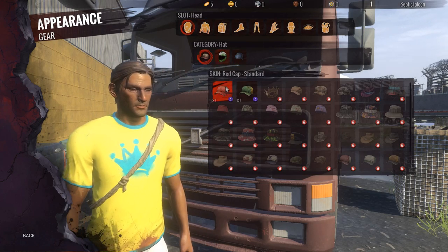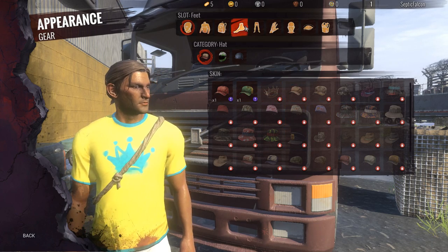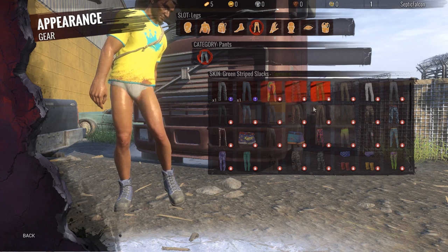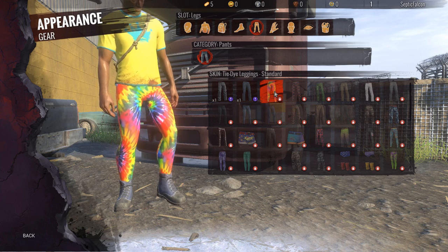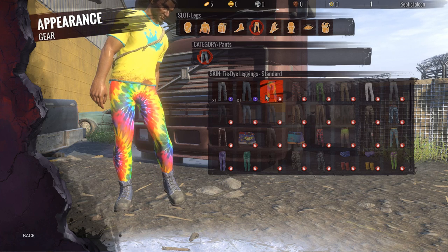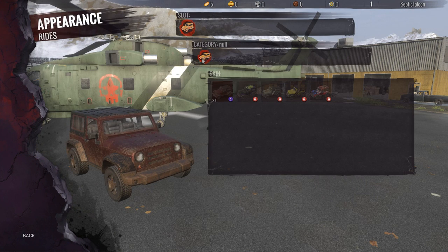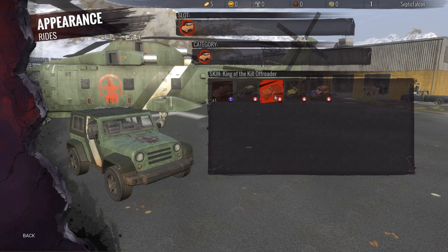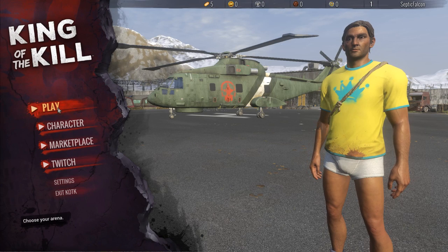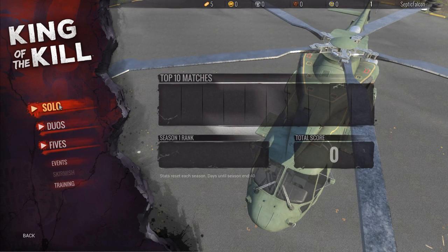We haven't jumped into a game yet. We actually have our gear on the main menu — we can select what skins we have and click through the categories. I'm pretty sure I had a lot of stuff unlocked, definitely some pants and things like that. Not sure why I haven't got them — maybe I need to play a game for it to register. There are vehicle skins as well now, which is nice.